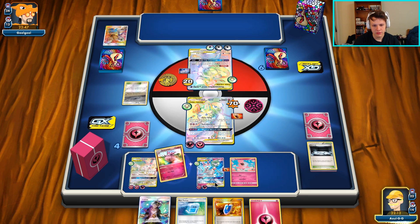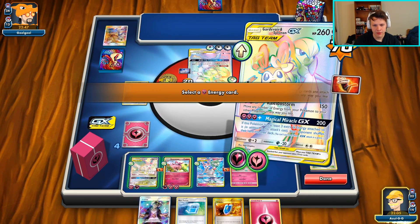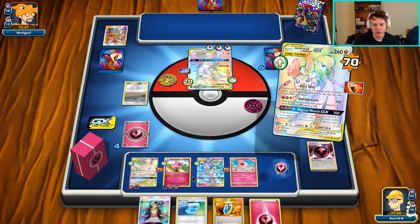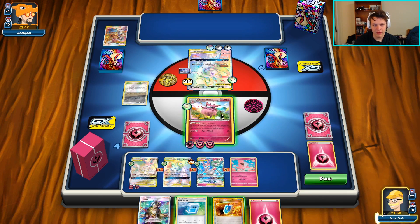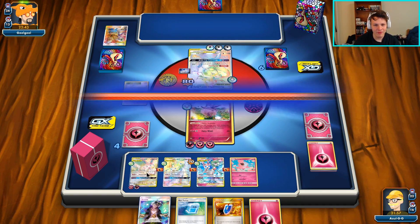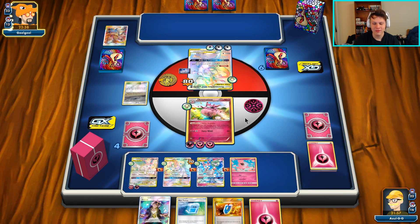We're going to attach and then Fairy Transfer to the active, then retreat to the Aromatisse and just punch with Fairy Wind for 60 damage. We've got a Max Potion and an Ace Roll. If they knock us out, we have the response knockout with Magical Miracle GX on the Mewtwo - that means they don't get the Flash Ray this turn. If they do that we win the game. If they don't, we're going to Ace Roll, move the energy off to the Spritzee, hit again for 60, and keep doing that until we find our Ranger.